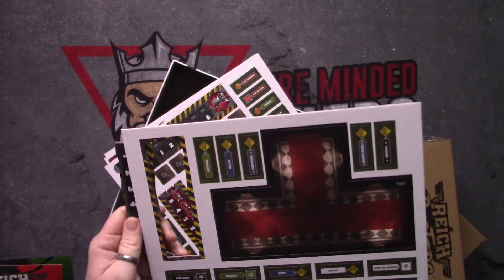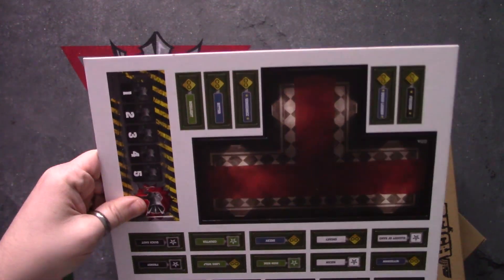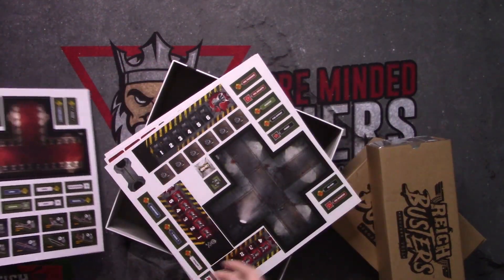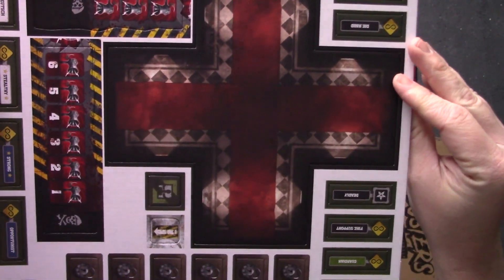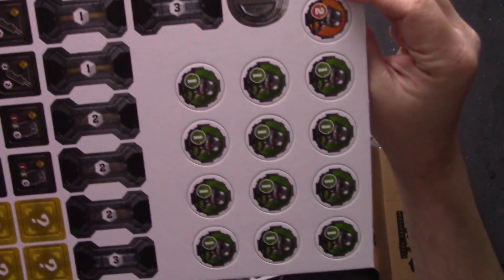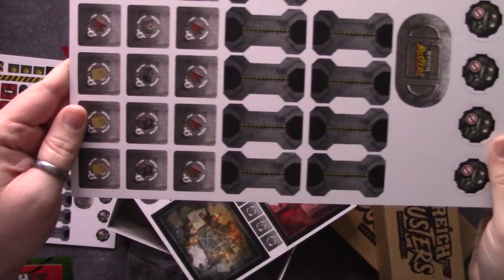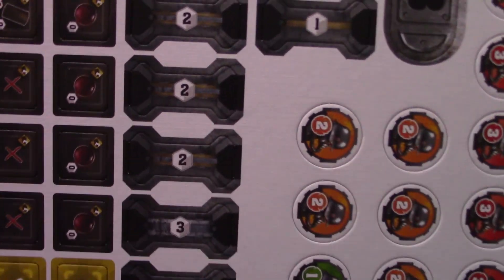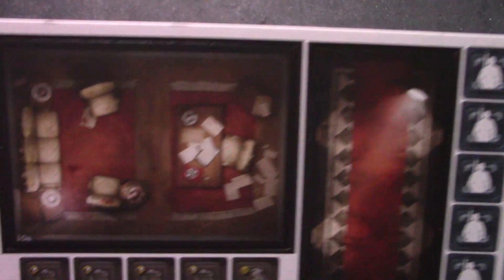These just fall right out. Very cool. You've got some locations, some skills, the noise track — the alertness level, if you will. Some hallways, some tracks, more tokens — double-sided. Some doorways, doors, loot tokens, markers for patrols. More loot, more doorways. I love the aesthetic of this game. Looks really awesome.